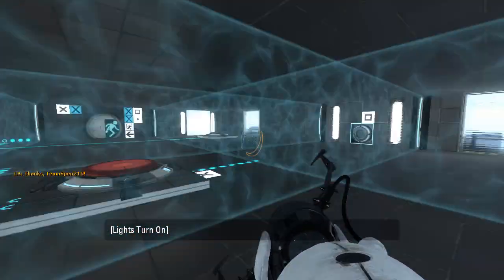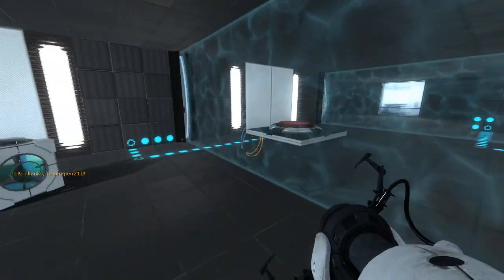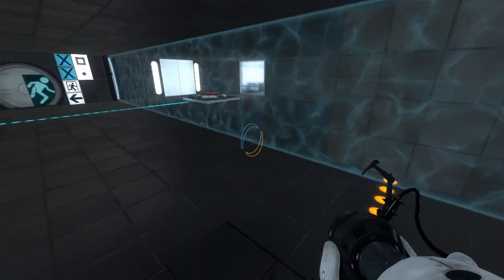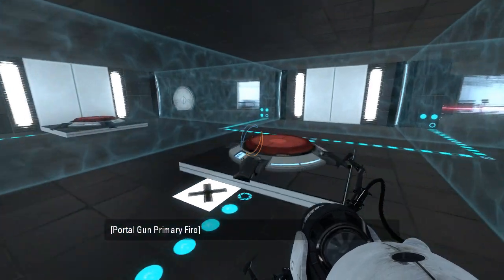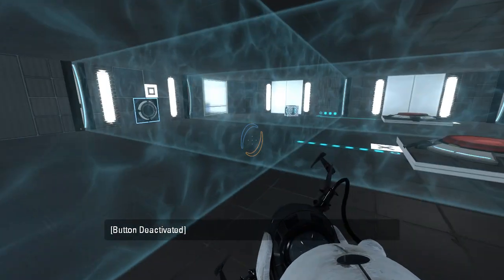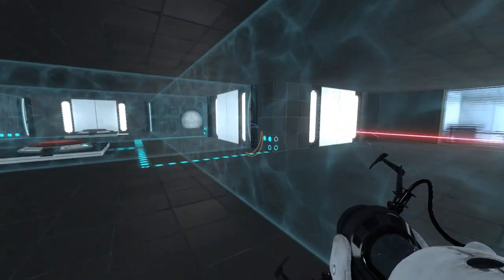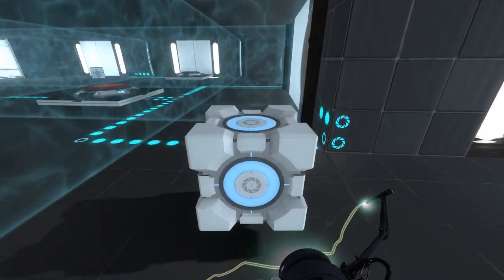I've seen a lot of maps like this before. A lot of maps. Can't do anything there just yet. Or maybe we can. Interesting. That's interesting. So it turns out that it feels like a block on the laser receiver. Okay. And there's a cube in here as well. I'll just set this cube right there.